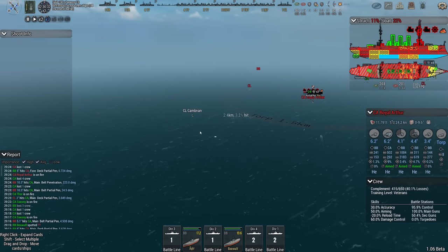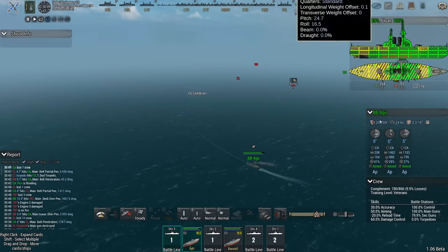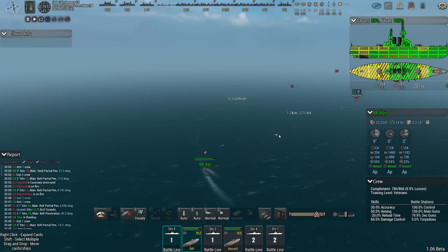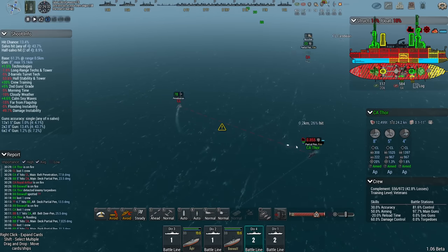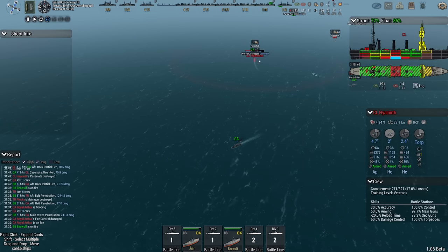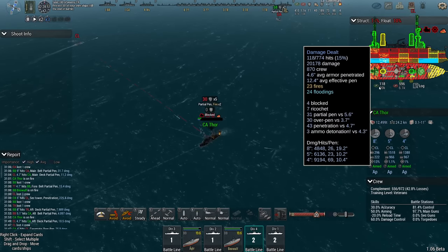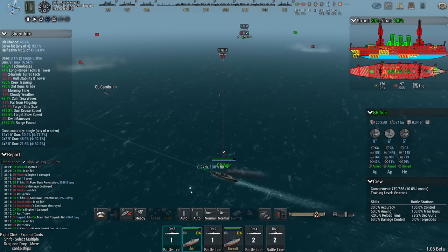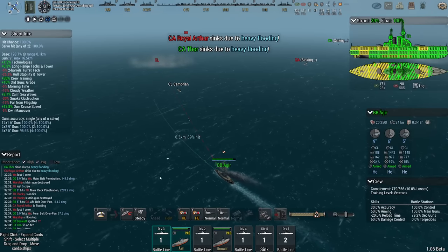Royal Arthur — come on, sink that thing. That's a 10-million-dollar warship versus my 16.5-million. Thor is looking very, very bad indeed — I think I might lose that cruiser. It's done its damage though — 20,000 points in damage, which is a third of the entire damage the fleet has done. Your AP is going largely ignored, sir. There you go — Neptune next. Thor is down. That was to be expected.